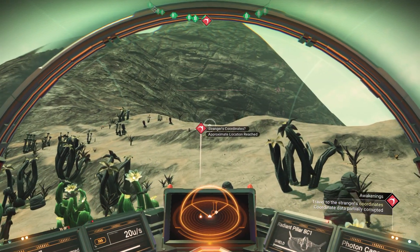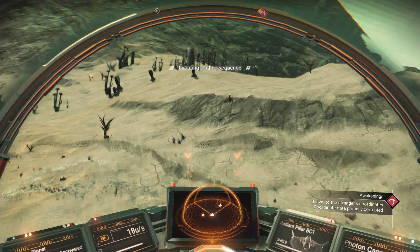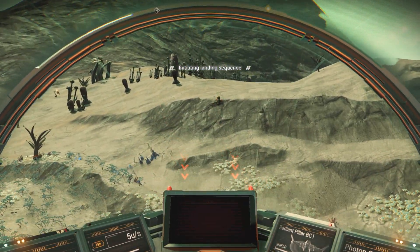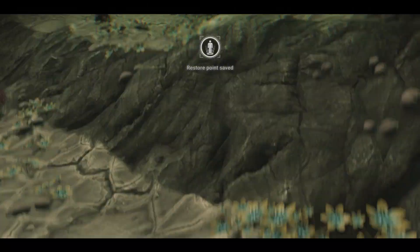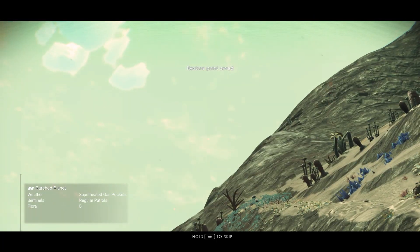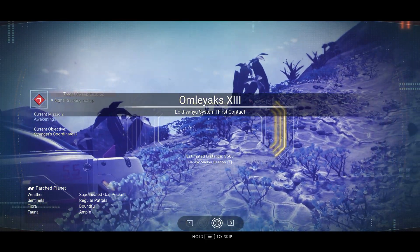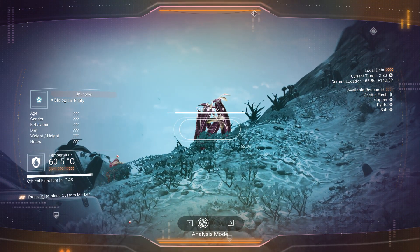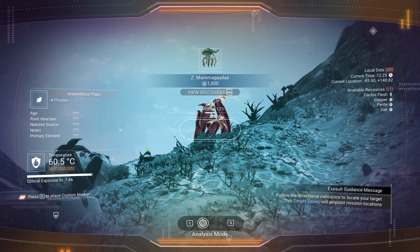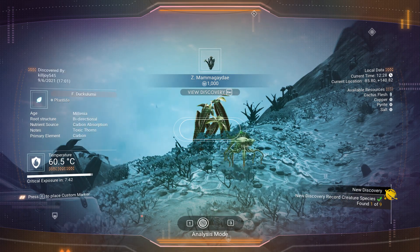Let's go ahead and land and check it out and see what we got. There we go, my name finally worked, woohoo! Alright, that's done. Let's go ahead and scan some stuff before I get too much into that — this will allow us to get more units, which is good because we need the money.